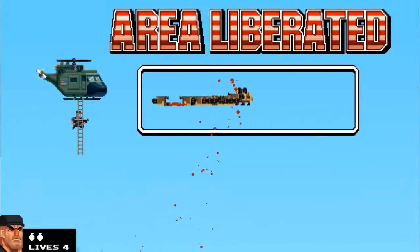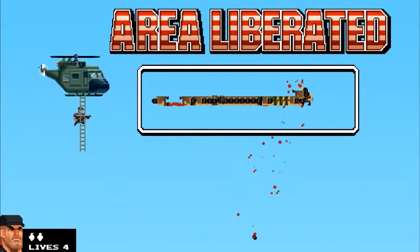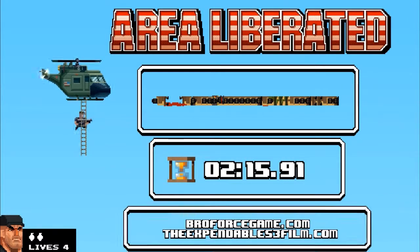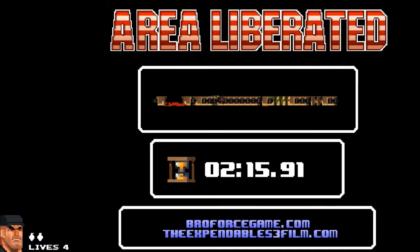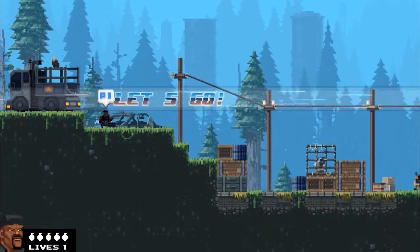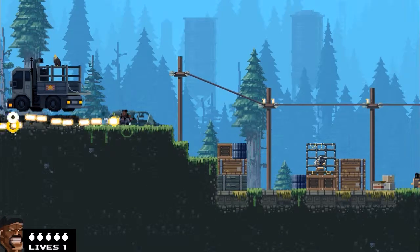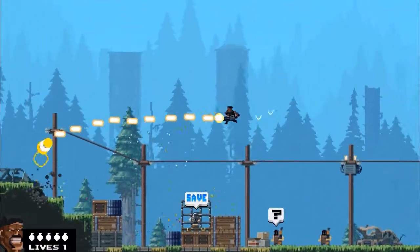For a lot of these, the beginning levels are pretty easy tutorial levels. It's usually the third or fourth one that catches me up. This one right here usually breaks me. But I wanted to show you something really cool. Caesar is one of my least favorite characters to fight with, but there is a way that you can use his ability in a really fun way.